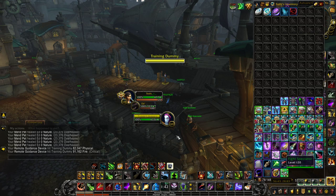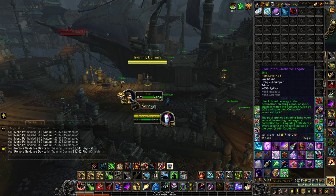One more trinket to mention is Spite — I would only use this if all three people on your team are using it, because the rate at which corruption stacks scales: with three Spites on somebody, that's 3 extra corruption per second, helping you reach higher corruption stacks faster. I would never use it if only one or two people have it.